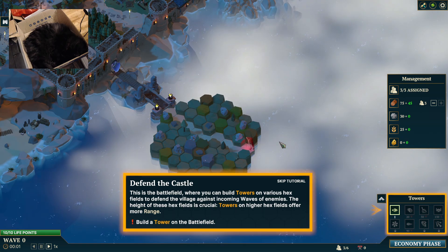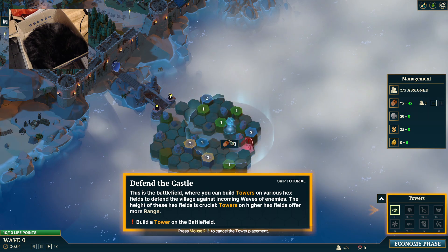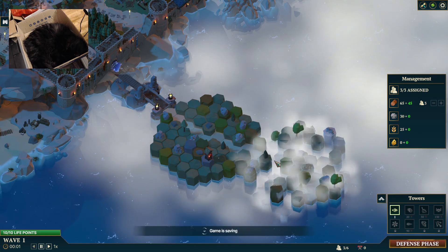Defend the castle. This is the battlefield, where you can build towers on various hex fields to defend the village against incoming waves of enemies. The height of these hex fields is crucial — towers on higher hex fields offer more range. Arrow tower — nice and tall! Pressing explore randomly expands the battlefield. Enemies always spawn at the end of the path; the path splits into several directions, so make strategic decisions accordingly.